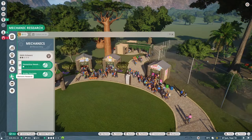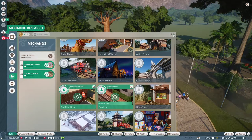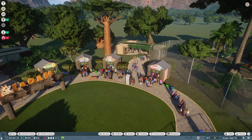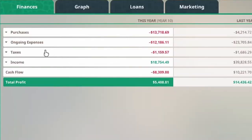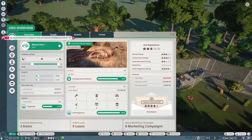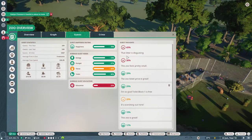We are going to have to get some research done - specifically mechanical research for the Africa theme. At the moment we're doing staff facilities and barriers, which we'll continue because we want one-way glass and larger keeper huts. Let's have a look at our finances - we're making a fair amount of profit which is great. Staff happiness is incredible, welfare is pretty good, guest happiness is going up but definitely needs improving. We've just done some mechanical research - perfect, we'll switch that over in a second.